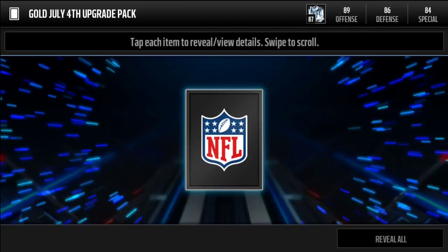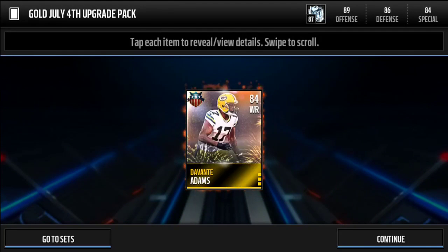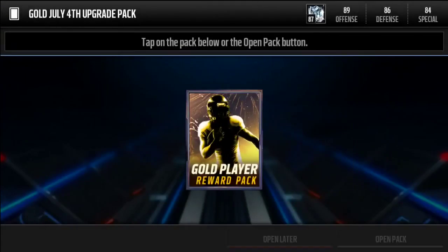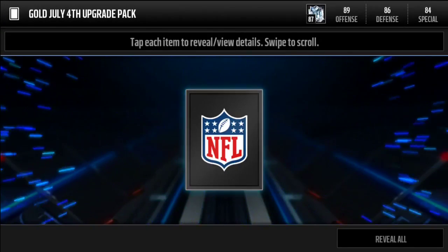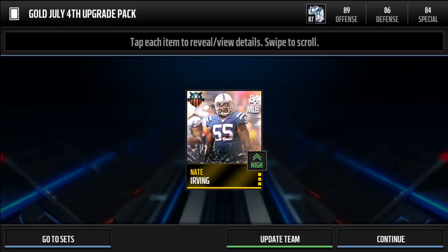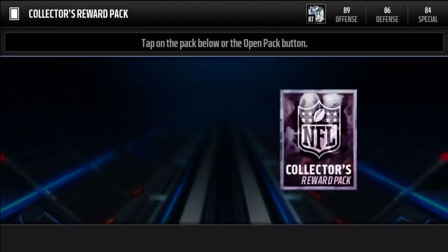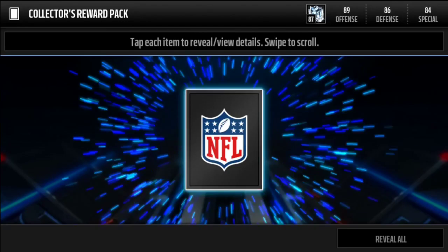Opening the gold player reward packs — there's not going to be anything really special, these are the 4th of July ones. We get a Damonte Adams out of the first one, and a Neat Irving out of the second one.